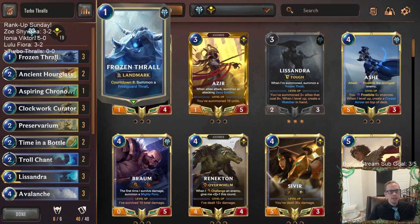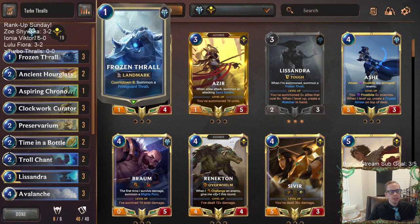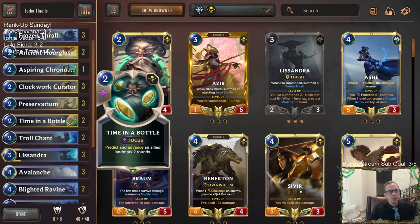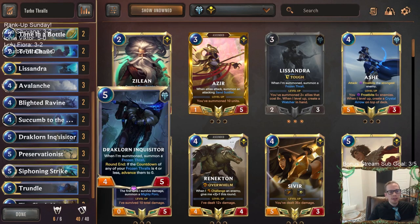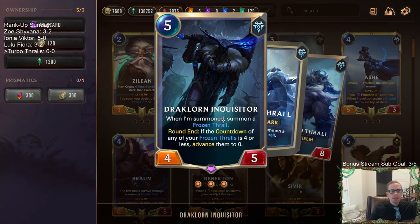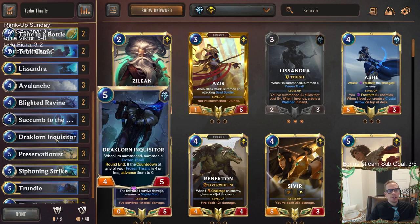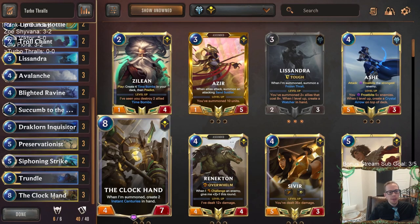The plan of the deck is to get Frozen Thrall in play, get the countdown started, and get Frostguard Thralls out as soon as possible. The most important card to see in the opener is Frozen Thrall. We have lots of ways to advance the countdowns: Clockwork Curators advance two, Time in the Bottle advances two, and Preservationists advance three — a big number — while also being a nice 4/4 blocker. Draclorns, whenever they reach four or less countdown, advance them to zero.